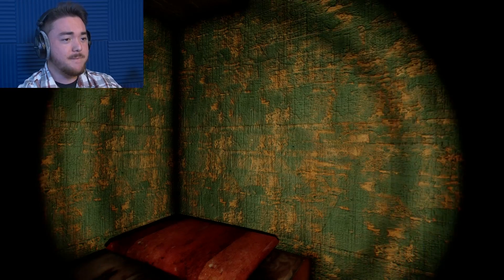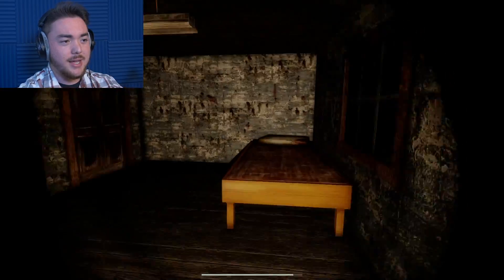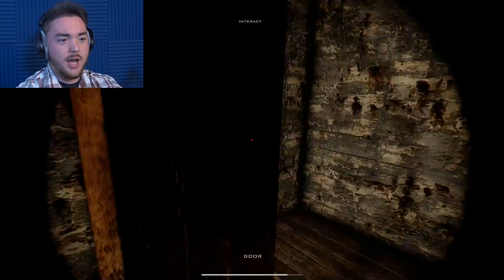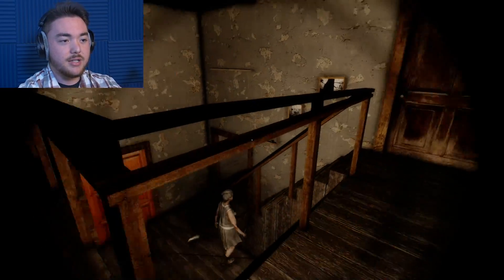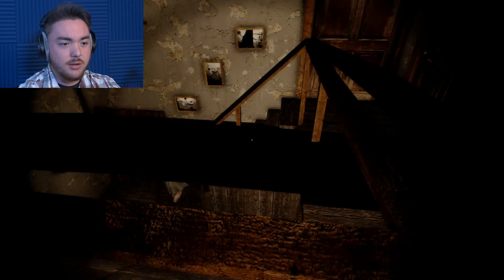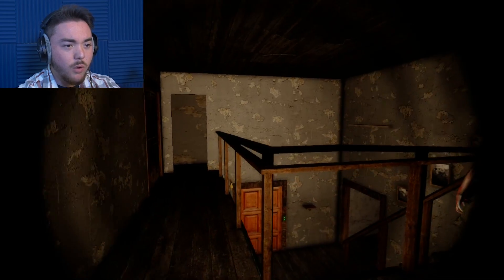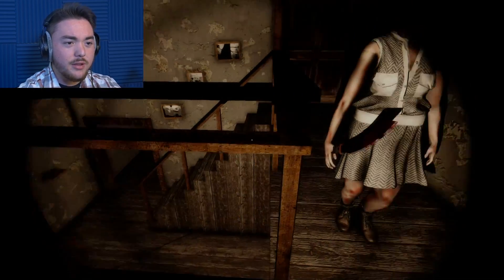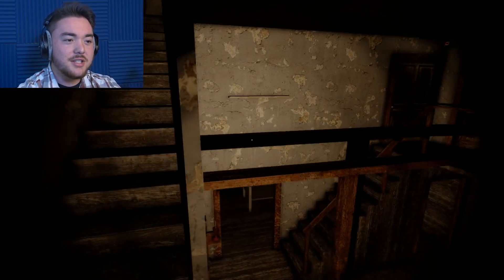We're going to try to find these rooms and find some new stuff. I'm excited! We haven't seen an update in a while, and I think there's a lot of crazy stuff. I know that rat is new. And she's already ready to get us. That shadow looks so 3D. Is that a shadow or is this just another... Do you see that over the thing? It looks like it's floating. It's so weird.